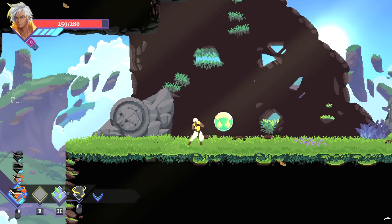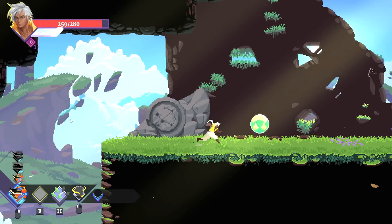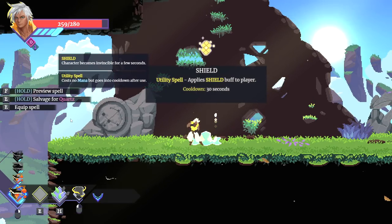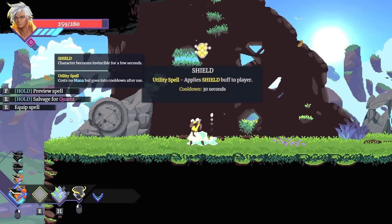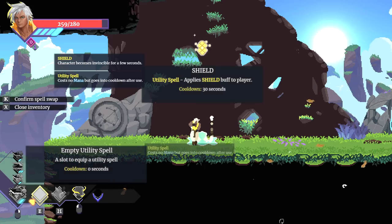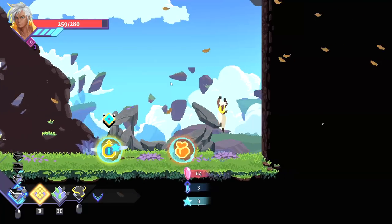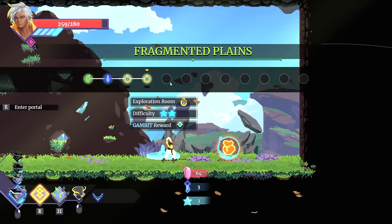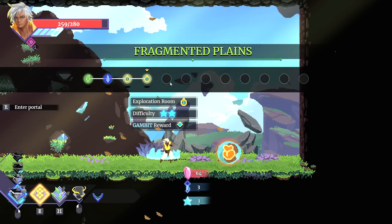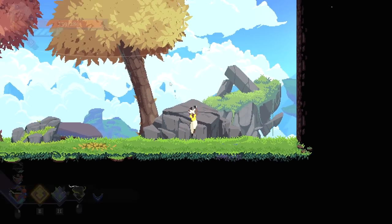The voice acting in this game is quite good. You can tell that it's maybe a little bit anime inspired — it's a little over-delivered sometimes, but at the same time it's still good. We've got a spell right here — a shield. This will give a shield to the character, costs no mana but goes into cooldown. It goes in my E slot — it's my utility spell. Perfect, it fits in perfectly then. We don't really have enough money to go to a shop yet, so I'll probably go for an exploration room to get that gambit, which will make our spells better.